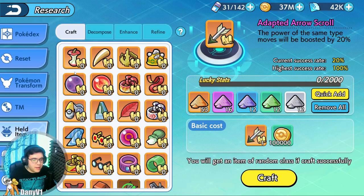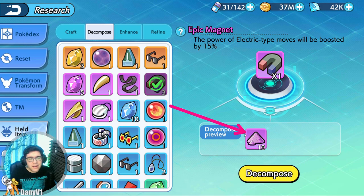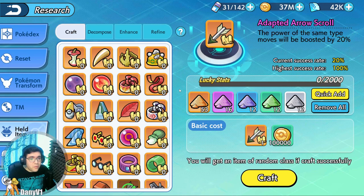Let's go back to Research and the Held Items section. Did you know that if you have extra held items, you can actually decompose them? Yes — you decompose your held items and you get sand in return. You also see these crystals? These crystals can drop in some recharge events. And if you fail to craft an item, you get those crystals instead. So you don't want to fail the item — only use the scroll once you have enough sand.